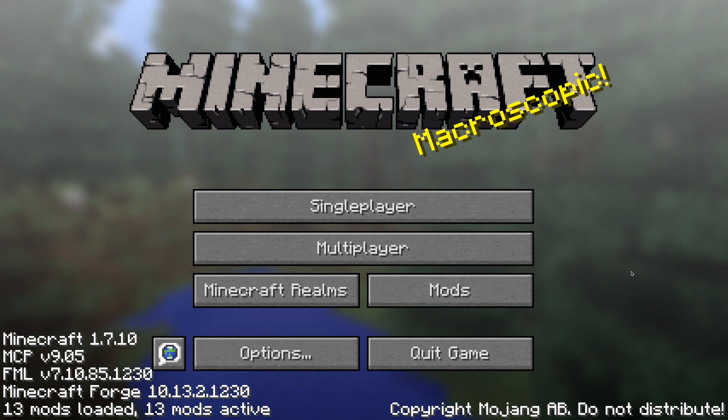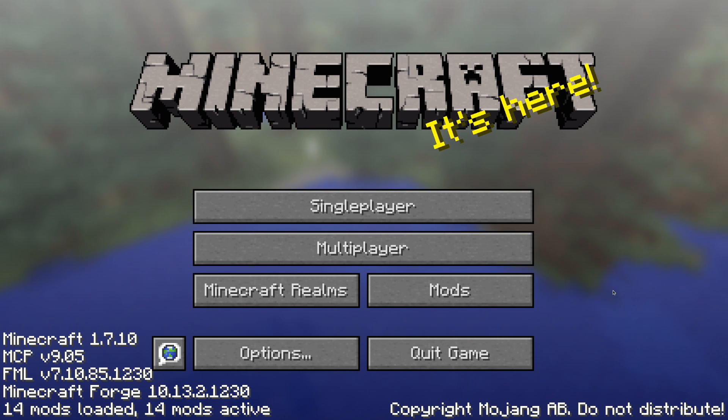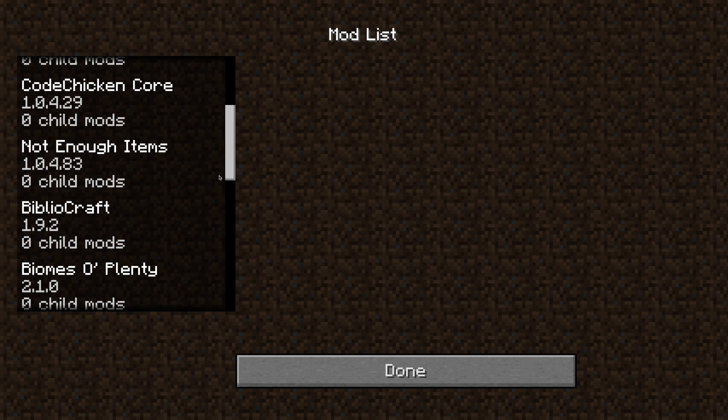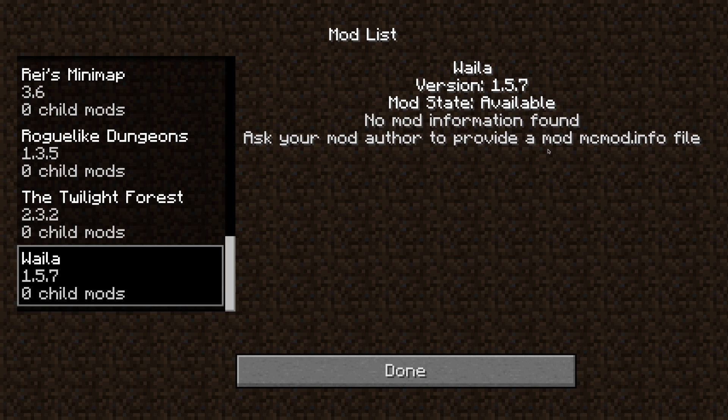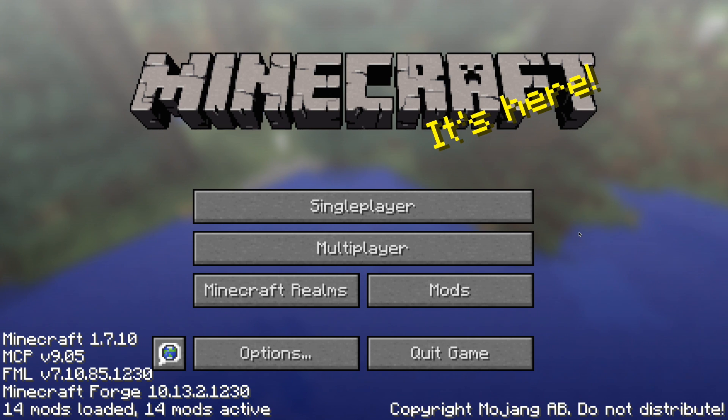I realized I forgot one more mod to show you — it goes along with the NEI (Not Enough Items) mod and it's called WAILA, which stands for 'What Am I Looking At.' When your cursor hovers over a block type, it shows you which mod it came from, whether it's vanilla Minecraft or a different mod pack you've installed. It's pretty sweet because you can see the name of an item and then look it up with Not Enough Items to find out what you can craft with it. So let's go ahead and start a new world.